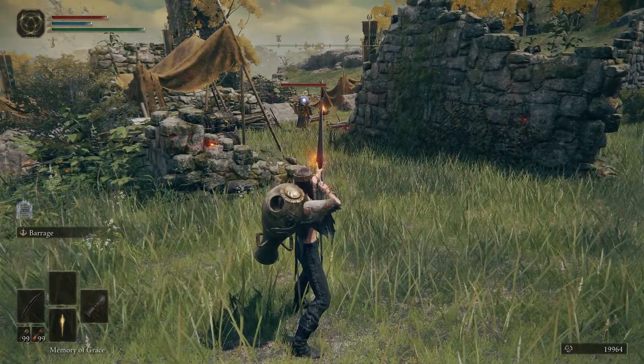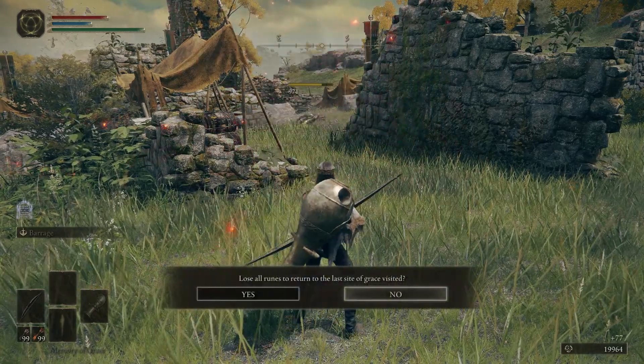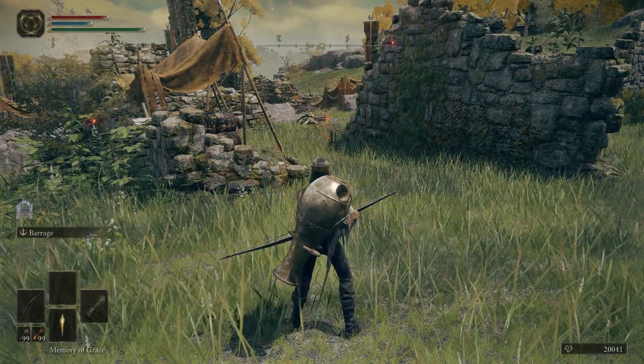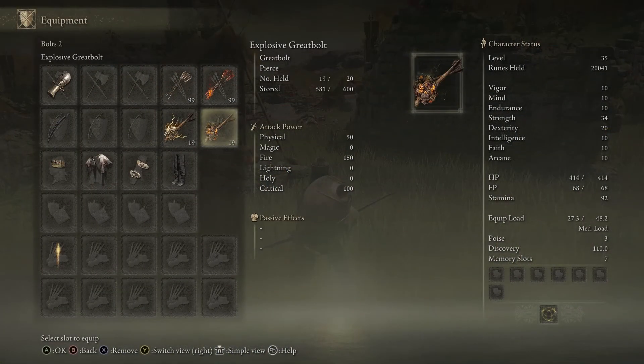Now if I ready and hold my fire arrow here, it will fire the explosive bolt instead, because that's the second bolt loaded in my equipment — just like my fire arrow.